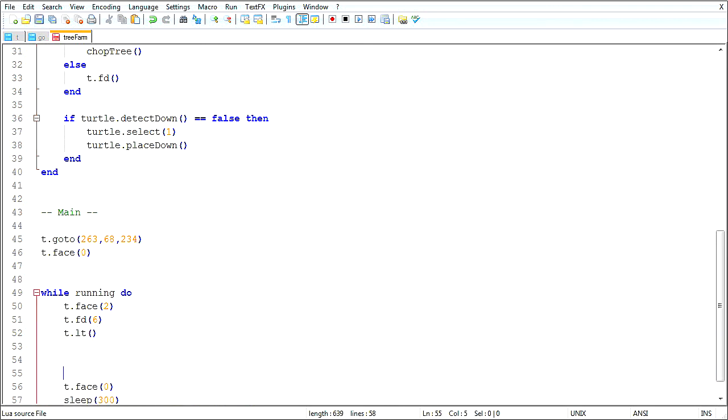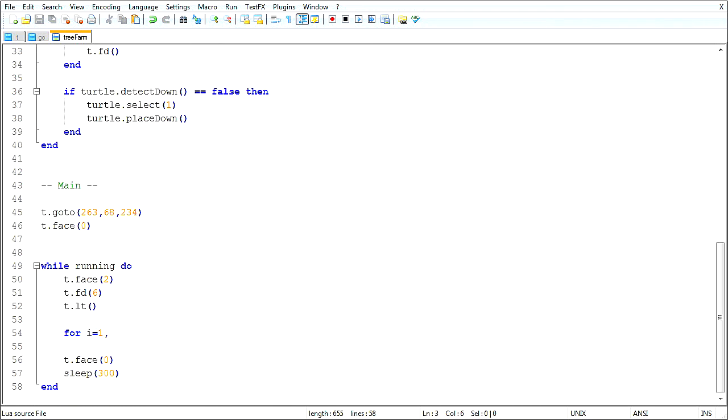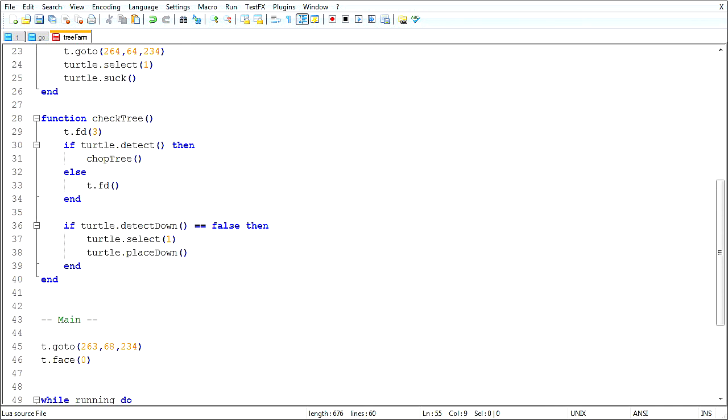So one thing I need to do here is this will be: for i equals 1 to length — which is far too generic of a variable name. That's better: to farm_length, do — and this will be check_tree.